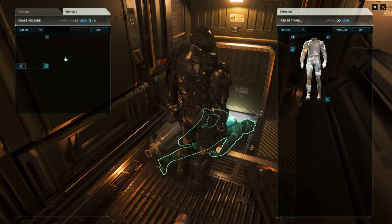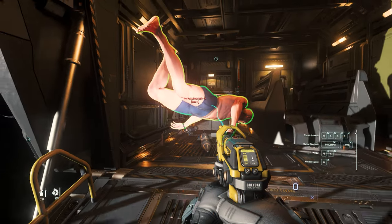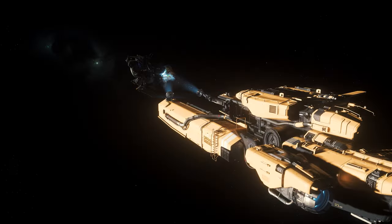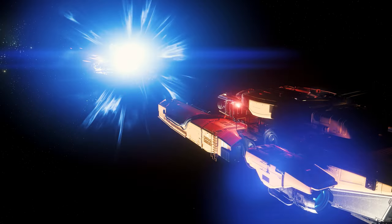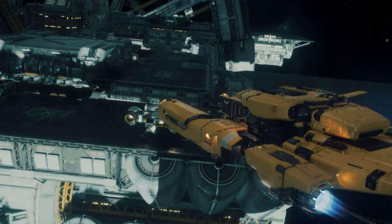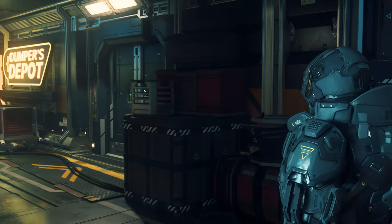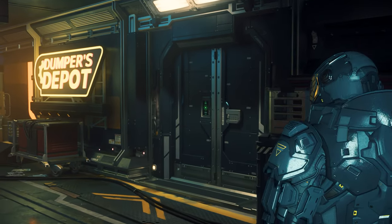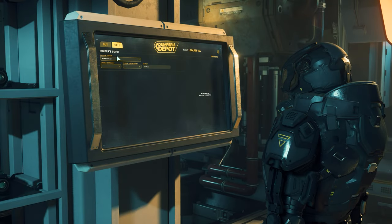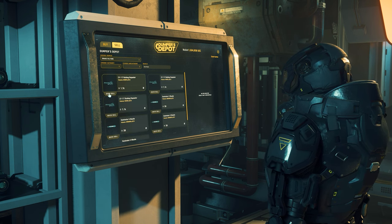It can also be worthwhile to lighten the crew's load accordingly before you optionally work on the wreck or immediately set off to make the sale. Because at the usual sales points for ship components, weapons, or drives, you also have the possibility to sell corresponding components directly. We chose the Dumpers Depot on Port Olisar and got a bonus of almost 5000 UEC — mind you, for the smallest possible ship, an Aurora.